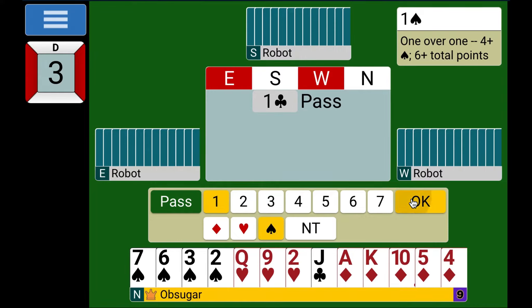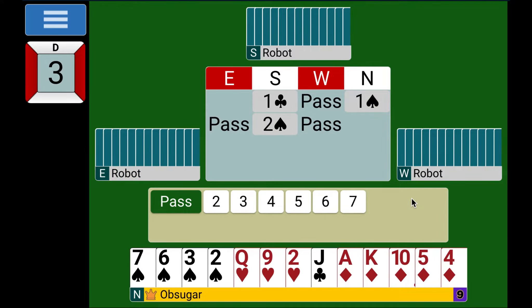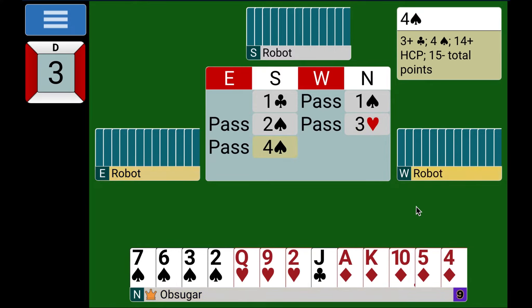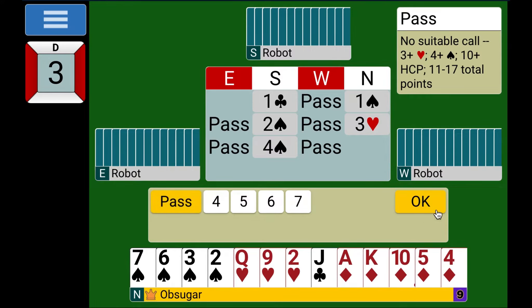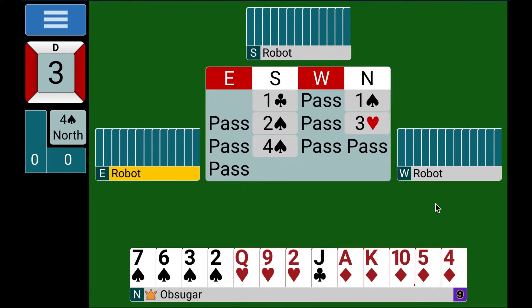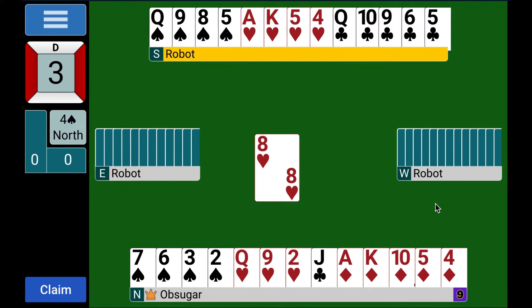We find a two-spade contract. Now knowing we have a fit, I'm upgrading my jack of clubs — I've upgraded my hand to being invitational and want to make an invitational bid. It would have to be some sort of help suit. Going one spade, two spades, three spades is going to be based on the shape of my hand — maybe a bad decision anyway. He goes to spades, and as it turns out, that was a bad decision. Spades cannot make, so we'll need help from the opponents. It's down one because we don't have any spade honors.